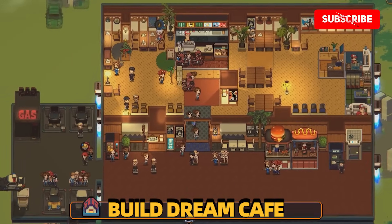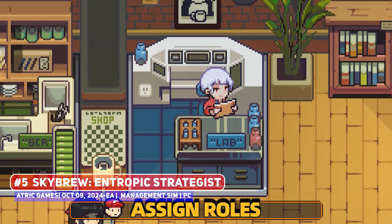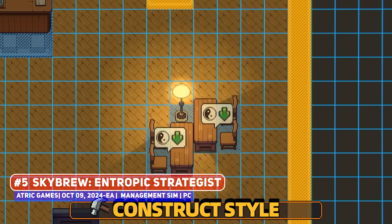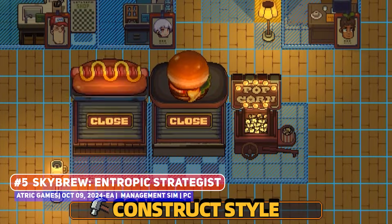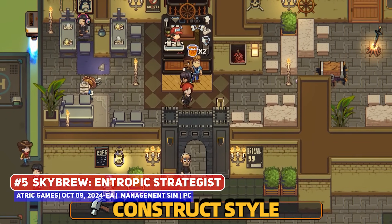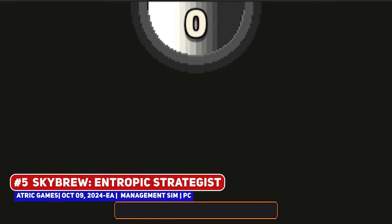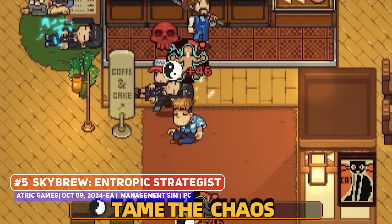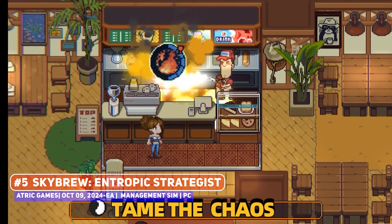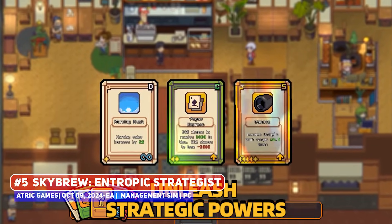It's a huge week, but the best is yet to come, where we have this charming pixel art management sim named Sky Brew: Entropic Strategies, where you're not just running any old cafe, but rather one that is flying in the skies. You're doing very management sim things like constructing the cafe and placing down furniture, optimizing the layout to most effectively serve your customers, while still trying to retain some semblance of design and style. There are random events to challenge you, as well as a card system where you can use these to trigger special abilities like increasing sales or improving employee productivity. You're also in a constant battle against entropy, which measures the level of chaos in the cafe — an awesome looking game that kind of came out of nowhere.